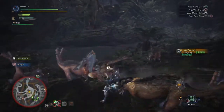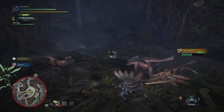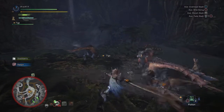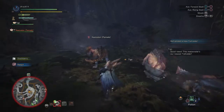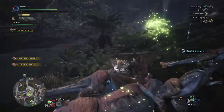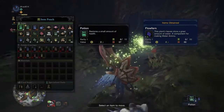I'm rolling with the Switch Axe here because I made a water Switch Axe and Tobi-Kadachi is really weak to water. I'm also using a Legiana set - Legiana is really weak to thunder but we'll get to that in a future video.